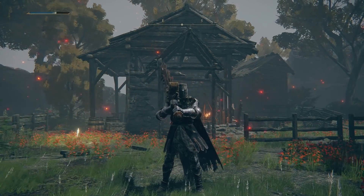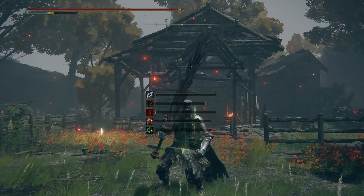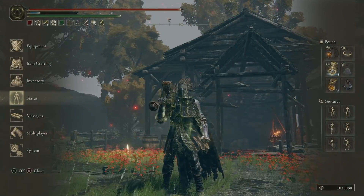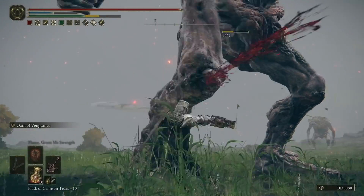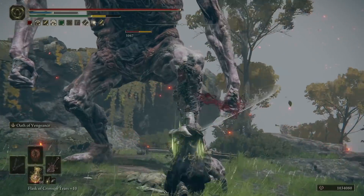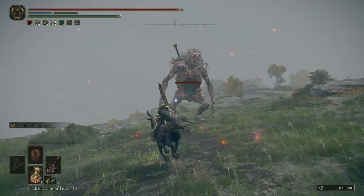It's gone from a huge disappointment — confusingly weak — to a solid, good colossal sword. Not a great one, not overpowered, but a good, viable weapon. And when you can get it really early for a colossal sword build with Flame Grant Me Strength plus Oath of Vengeance and two-hand, you're at 1020 AR. It doesn't take much to get this weapon to the 1000 mark and make it stand out. You can two-hit the giants we've been testing on — that's solid. Nice AR, good power, poise damage because it's a colossal weapon. You want it to feel meaty and strong, and now it does.